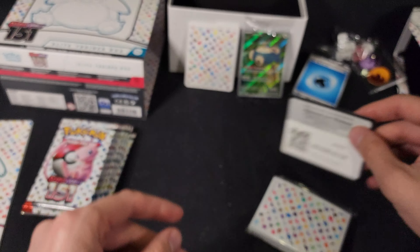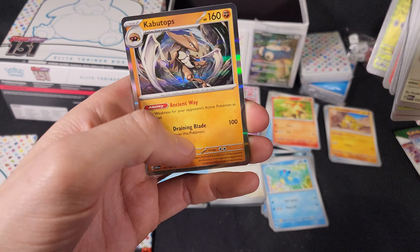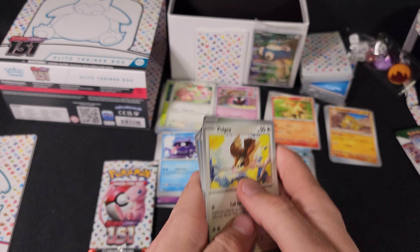Second last pack. Code. We have Pidgey, Metapod, Ponyta, Poliwag, Cycling Road, Psyduck, Charmeleon, Paras Reverse Foil, Flareon Reverse Foil, and we have a Kabutops Foil. And a basic energy.